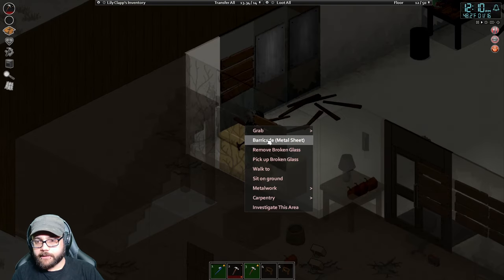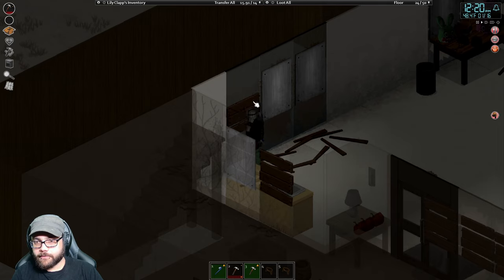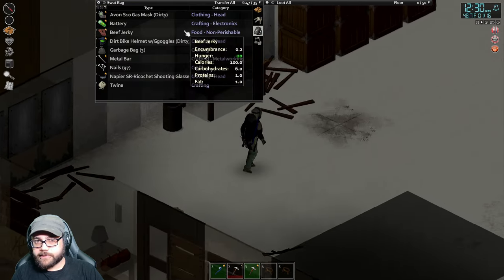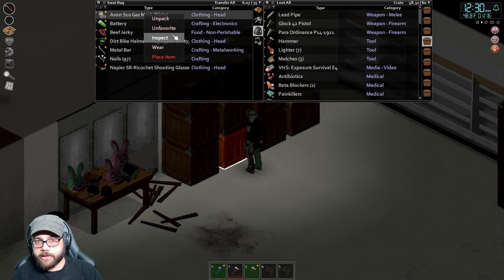Then I might have to locate like a school or somewhere with a lot of lockers. That's all of our metal sheets. Let me just toss some stuff away — 12:30pm, we got plenty of time. We can always spend the night in the safe house if we need to.